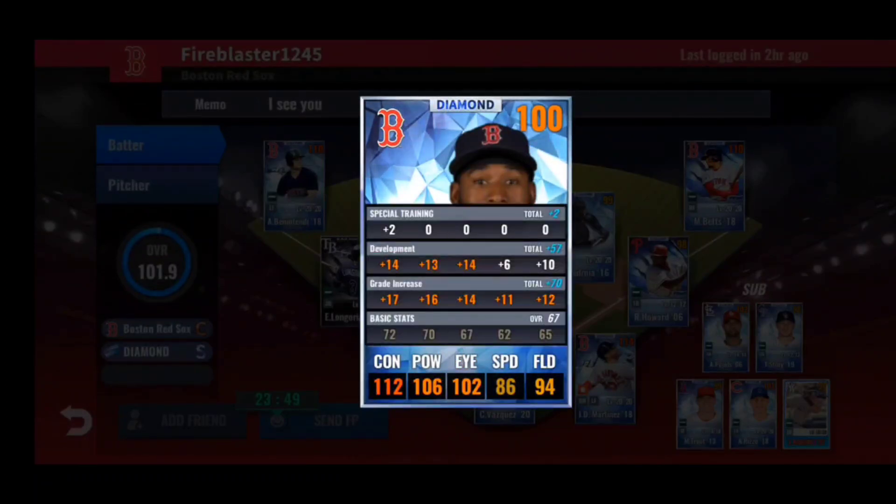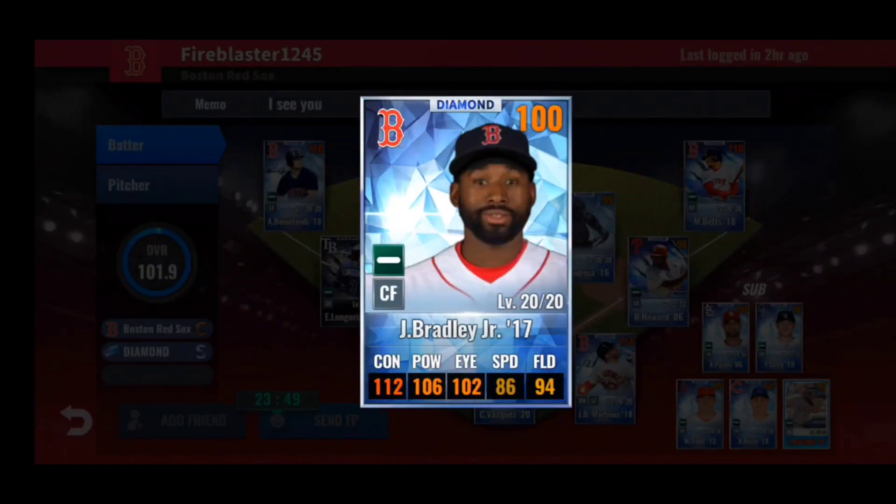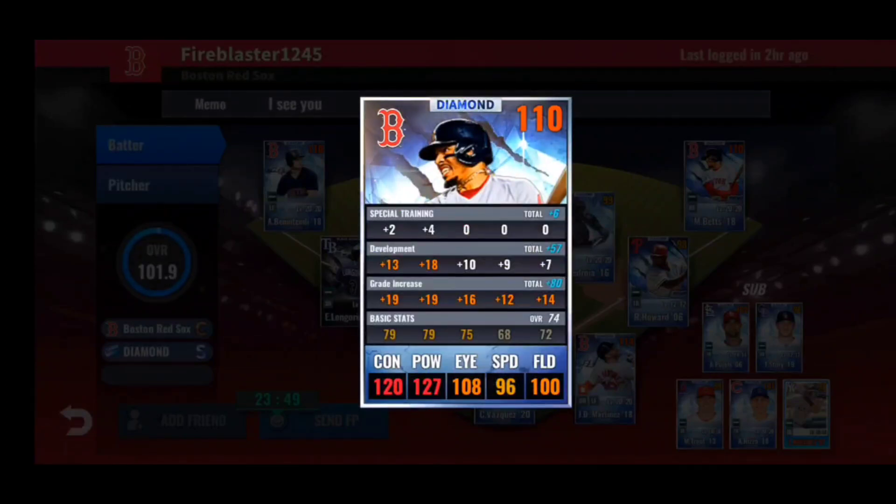Center fielder Jackie Bradley Jr. 2017 — one of his better years, actually better than his signature year base stats wise. Train: 14, 13, 14, and then 16 to the right — a little high but keep it for now. Special training doesn't really line up ideally; you want power first, then contact, eye second or third. Good enough to keep for now. If the skill set is another triple three set, consider a green ticket candidate; if not, reskill. You need at least two gold skills for this card since he has lower base and lower power than a lot of other Red Sox cards.